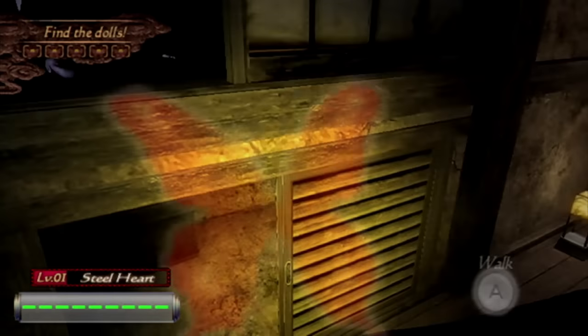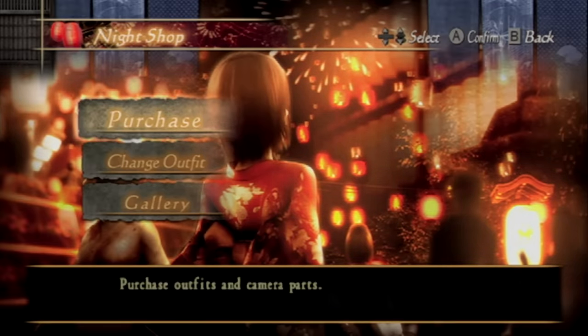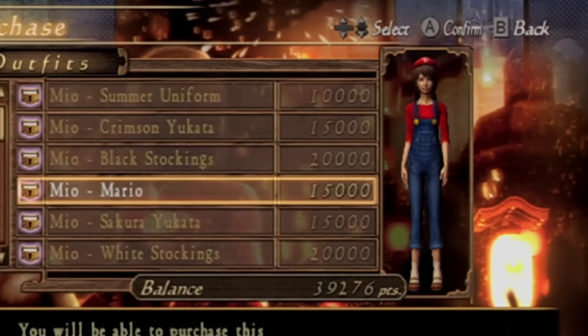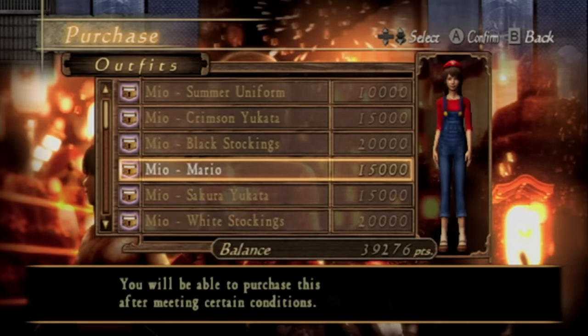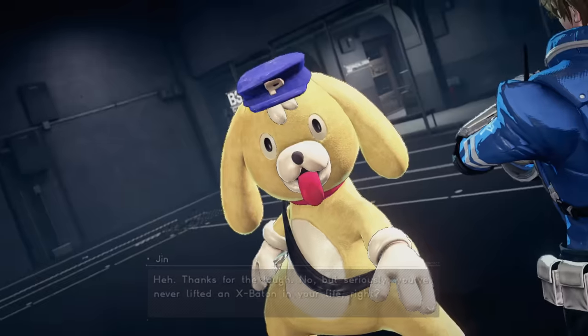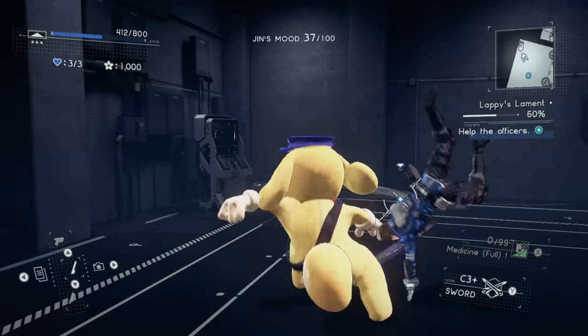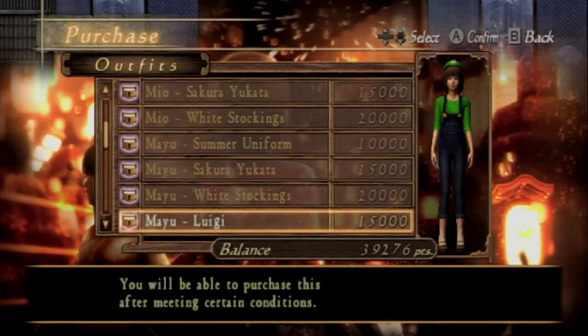There are two additional modes where you take photos and collect dolls, but I didn't find them particularly interesting. In the Wii version shop, you can buy bonus upgrades for your camera for additional playthroughs, and a bunch of costumes — including Mario. You will be able to purchase this after certain conditions? What conditions? How do you get this? I need this. They have a Mario and Luigi costume for the twins? Hell yes.